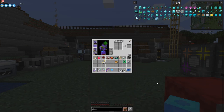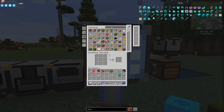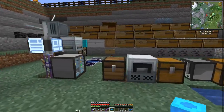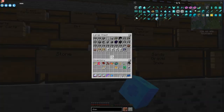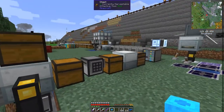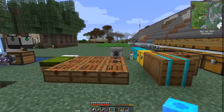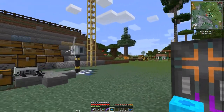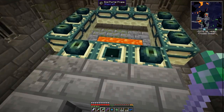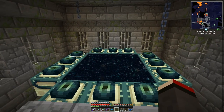I did find some crying obsidian — not sure where I put it. There's none in that storage, just some obsidian dust from the recycler. I've got six crying obsidian in the stone storage, and we should find more when we explore the End anyway. Let's head over to the stronghold. I'll put the last of these Eyes of Ender in and we'll jump in.